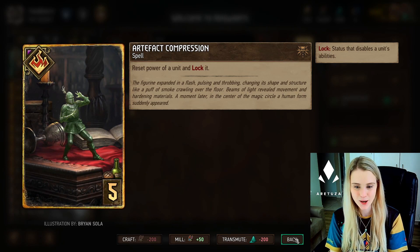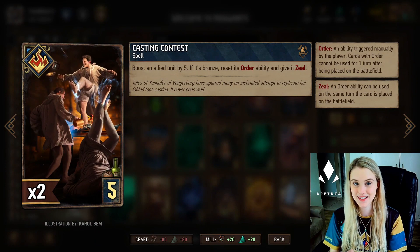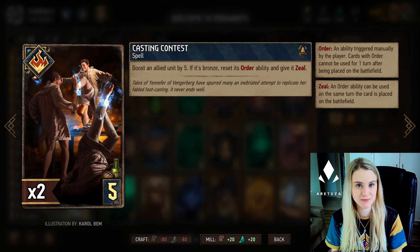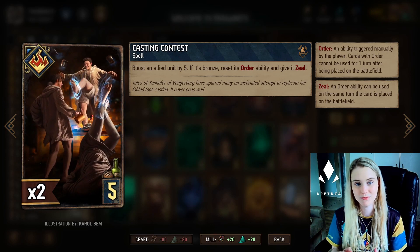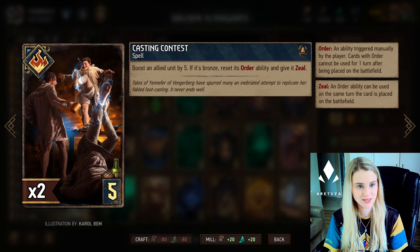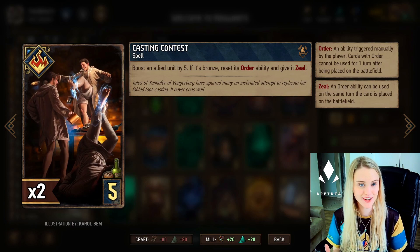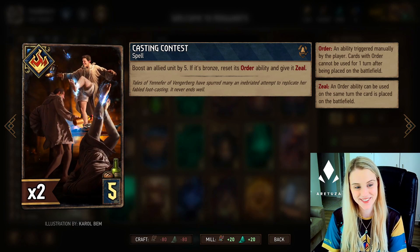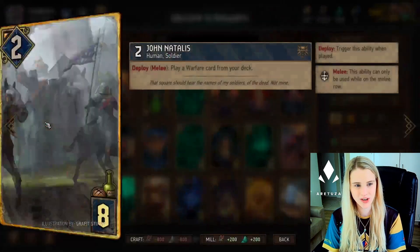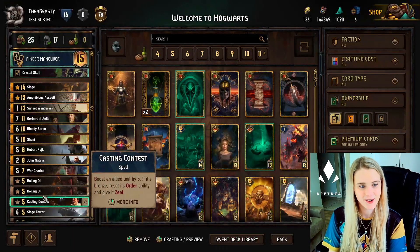A five-provision spell is quite nice because sometimes you'll get something like Artifact Compression, which resets a tall enemy unit and locks it. Or my favorite would be Casting Contest. This comes in very handy if your patience has paid off - if you have something like five points sitting in a Bannard Student, Casting Contest will boost it by five and reset the order ability. So you can use your Bannard Student, use Casting Contest on him, and then use him again - that's five damage plus another five damage and a five-point boost. Just remember: Casting Contest cannot be pulled with Jonatalis because Jonatalis only plays warfare cards, and Casting Contest is a spell.